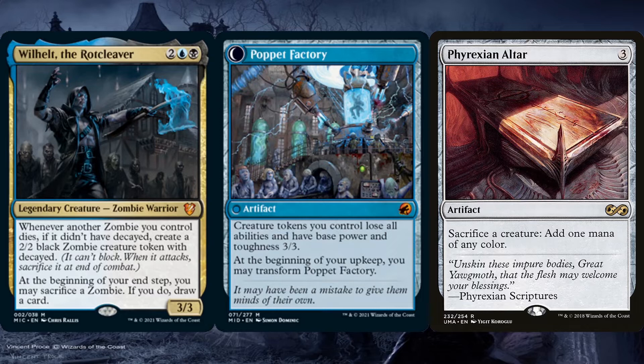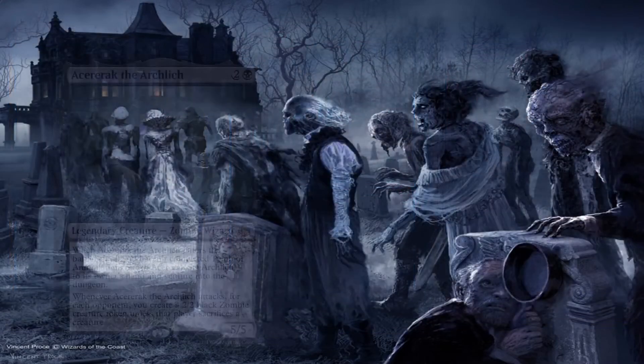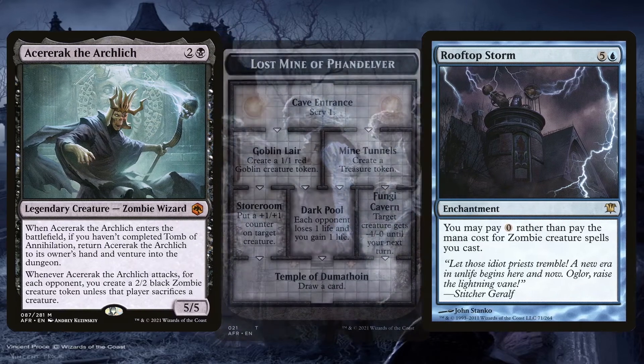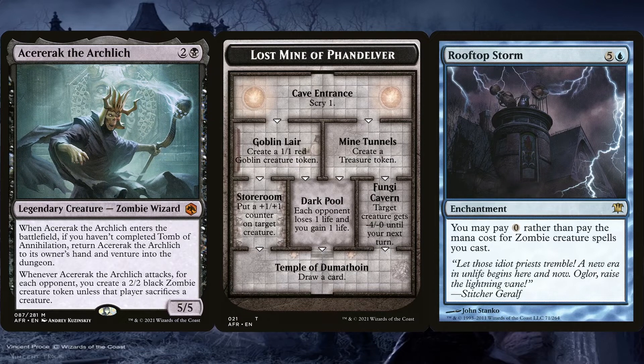Even if we don't have them yet, if we have either draw effect, we can continue drawing into our library from each zombie sacrifice until we find our game-ending pieces. Then with all that mana, we can just cast it and win. Or we can possibly draw into another game-ending combo in the deck: Acererak the Archlich and Rooftop Storm. Not only will the enchantment make all of our zombies cost 0 to cast, but making Acererak cost 0 means we can venture infinitely many times into any dungeon so long as it's not Tomb of Annihilation. So venturing infinitely many times into Lost Mine of Phandelver means draining the entire table each time we venture through the Dark Pool — doing that infinitely many times is game over. Just be careful not to deck yourself, since Temple of Dumathoin has you draw a card each time you complete the dungeon.